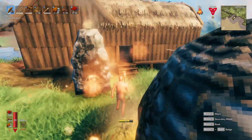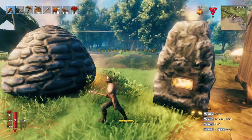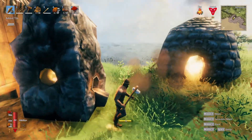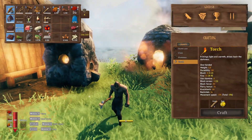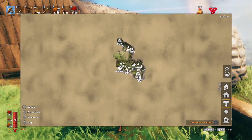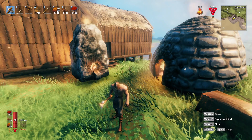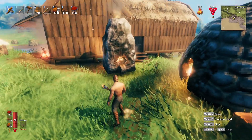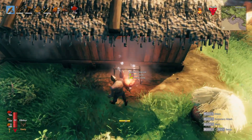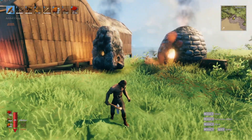We could probably make another charcoal kiln if we had the surtling cores for it, and another smelter just to double up on production — but it is what it is. We're down to two surtling cores. On this much of the map, I found maybe 15 of them total but we've used them all. We don't have enough to double up right now. Copper — we did it! A new building piece: the Forge!